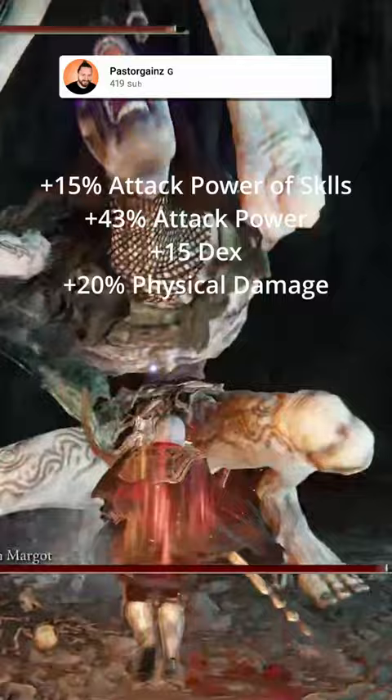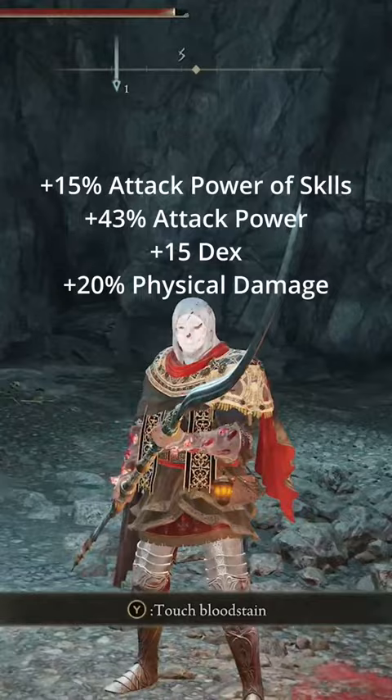All in all, you should get plus 15% attack power of your skills, plus 43% attack power, plus 15 dex, and plus 20 physical damage. Let me know what you guys want to see next, and I'll see you in the next one.